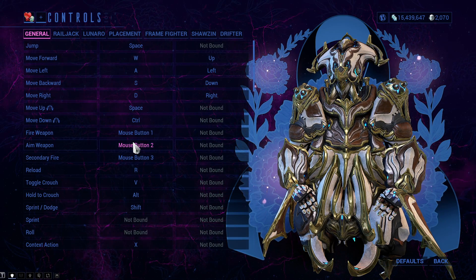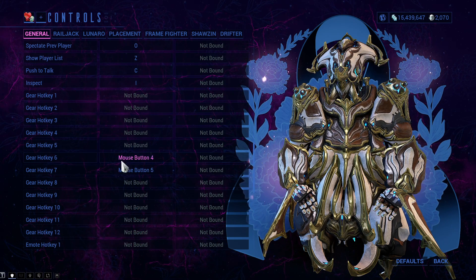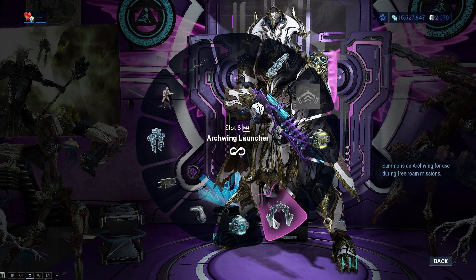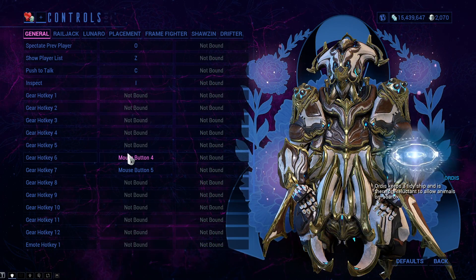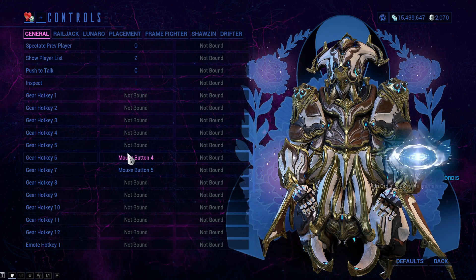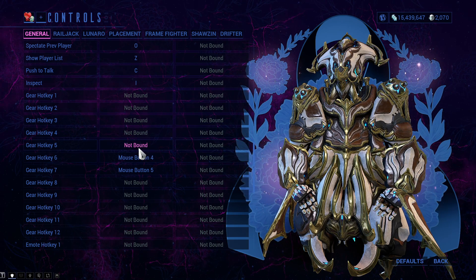A couple of things: on my gear wheel, my 6th and 7th gear items have key bindings. I activate my energy pizzas with Mouse Button 4 and my archwing with Mouse Button 5. At least equip those two onto your gear wheel — energy pizzas you're almost always gonna use, and I almost always use archwings when I can.